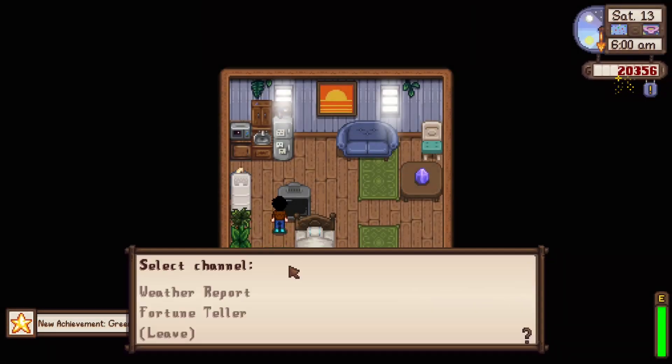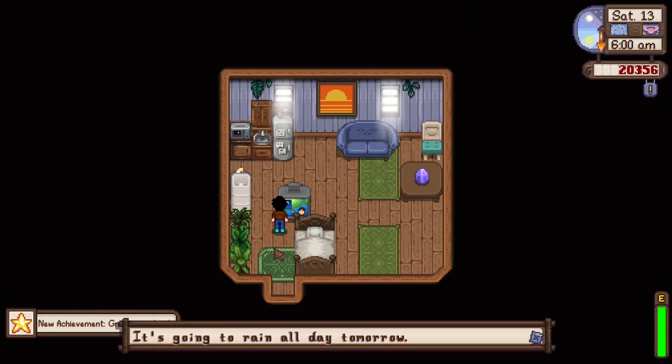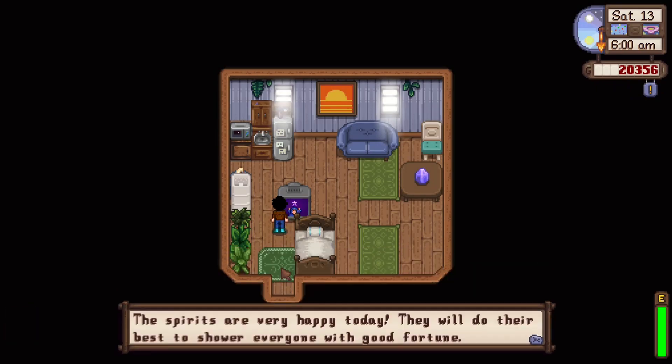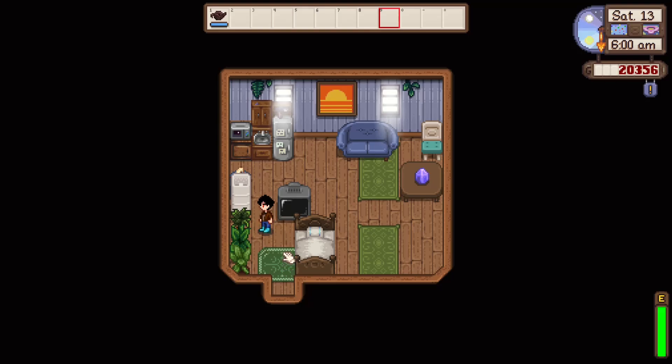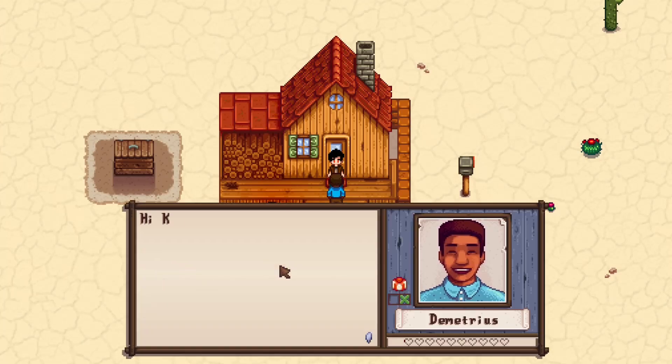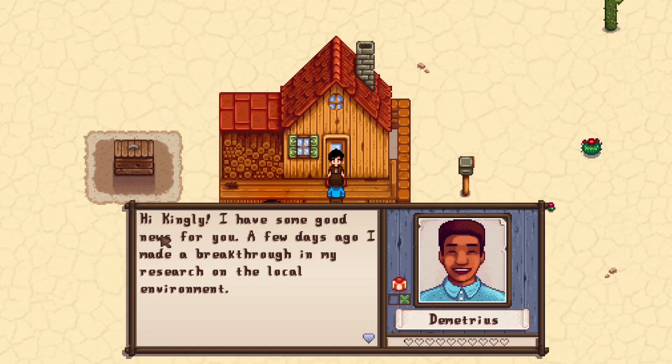Let's check the news. Rain all day tomorrow. We got to go back to the mines again — are you kidding me? Oh, we got the farm cave — nice. I think that's tied with the Greenhorn achievement, so that's pretty cool.